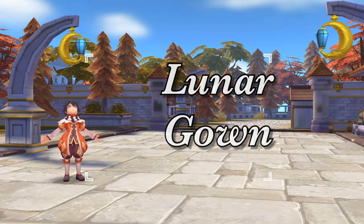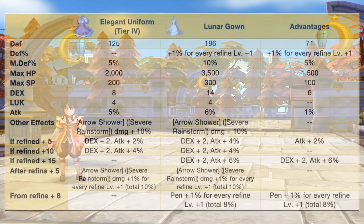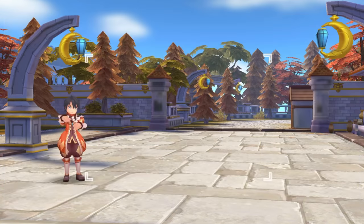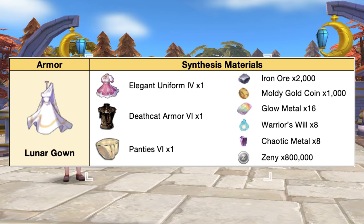Up next, we have the Lunar Gown. This is the core armor for SRS type minstrels and wanderers. In comparison to a tier 4 elegant uniform, the Lunar Gown will have additional plus 71 def, plus 1% def for every refine plus 1, plus 5% mdef, plus 1500 max HP, plus 100 max SP, plus 6 dex, and plus 1% attack. In addition, when refined to plus 5, we'll have plus 2% attack, and when refined to plus 15, we'll have plus 2 dex and plus 6% attack. Furthermore, from refine plus 8, we'll have plus 1% pen for every refine plus 1. Here are the needed materials for synthesizing the Lunar Gown.